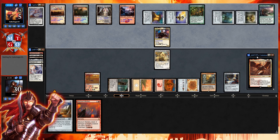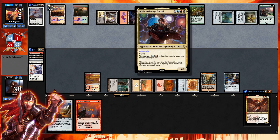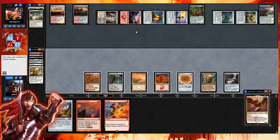Opponent gets down Zendikar Resurgent — whenever you tap a land for mana, add one mana it could produce, and whenever you cast a creature spell, draw a card. They have at least eight mana and can get Joda with the Wooburg activation. They end up going for Supreme Verdict. That clears the board, but we might squeeze out a mana crypt win — some of the most wholesome wins you can get. We draw Roast, then get down Ring of Thune.